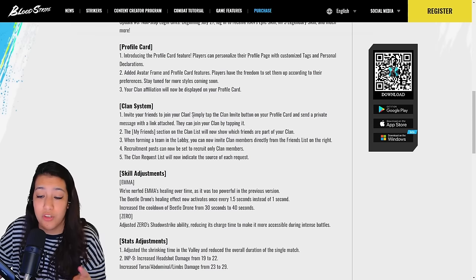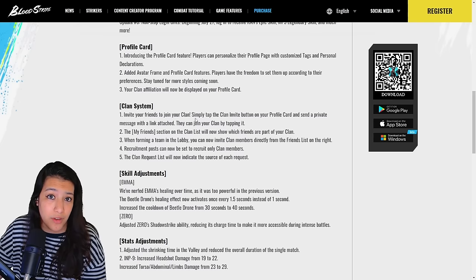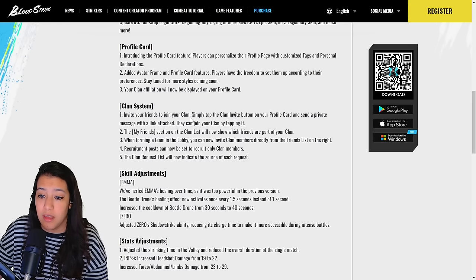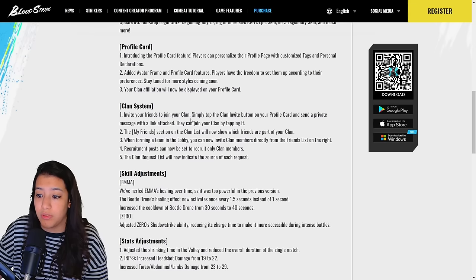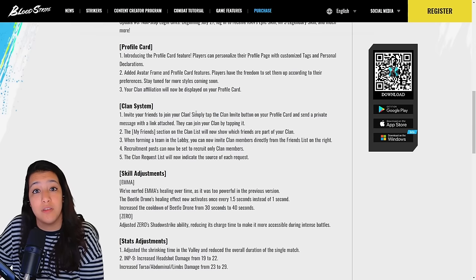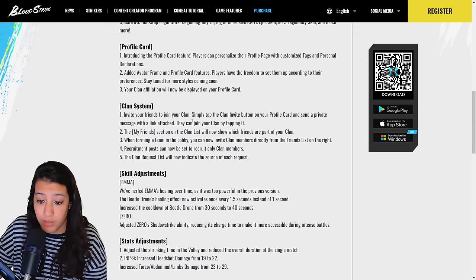For the clan system there are two major changes: you can now invite friends to the clan, which previously was not possible — people just had to apply. Second, the clan list will now show which friends are part of your clan, and in a lobby you can invite clan members directly even if they are not on your friend list.